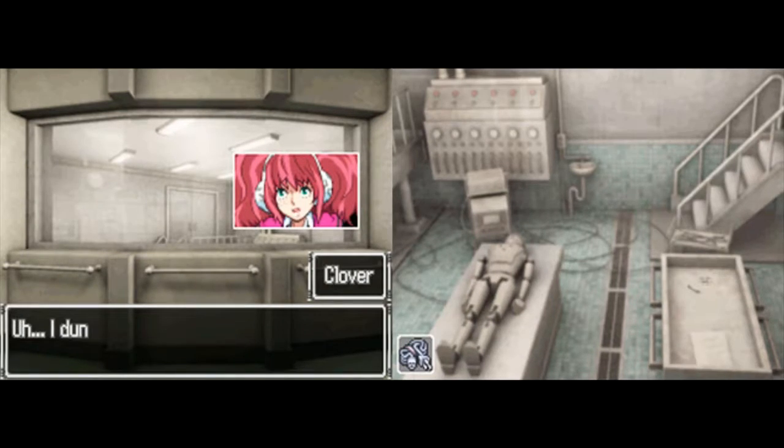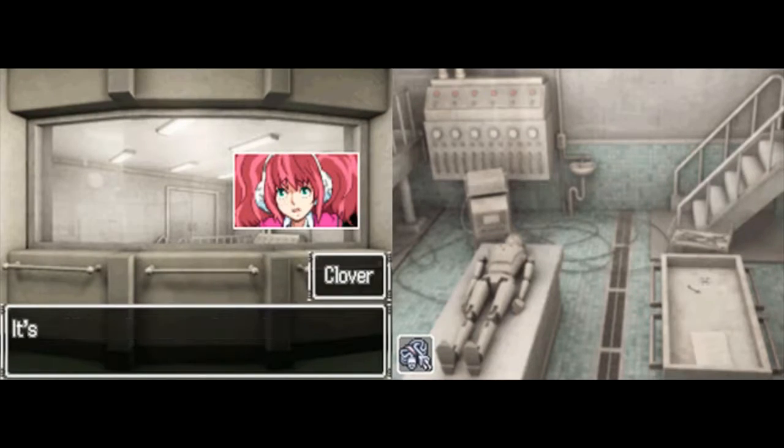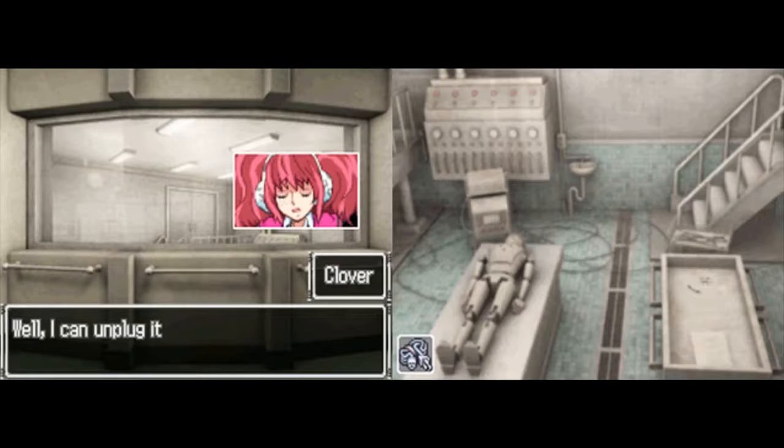Morphogenetic field — a theory created by the scientist Rupert Sheldrake, who is an actual person and is still alive. He's got quite a bit of history behind him, even though what he's done research into isn't very practical, I would say.